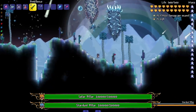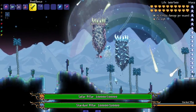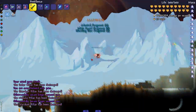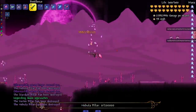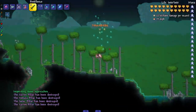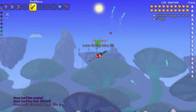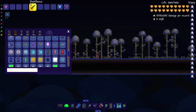When tModLoader 1.4 comes out there'll probably be eight pillars total — some mods are already planning that. We have to kill an extra amount of pillars this time. Maybe two Moon Lords will spawn — we killed four pillars, let's kill all of them. Might as well fight the Moon Lord on this weird mushroom island. Hit him in the eye right when he spawns — get him out of here.